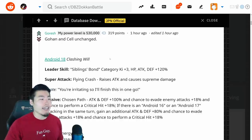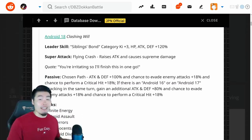Gohan and Cell stay the exact same. But on the bright side, the Android 18 and the Krillin are actually really, really good units, guys.